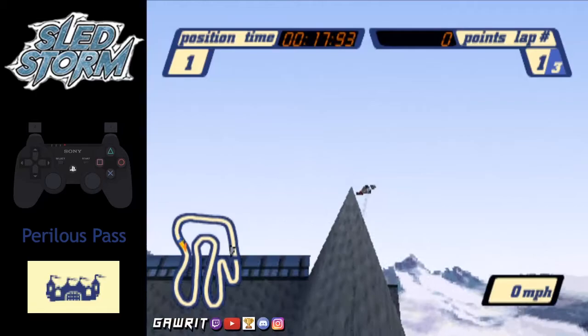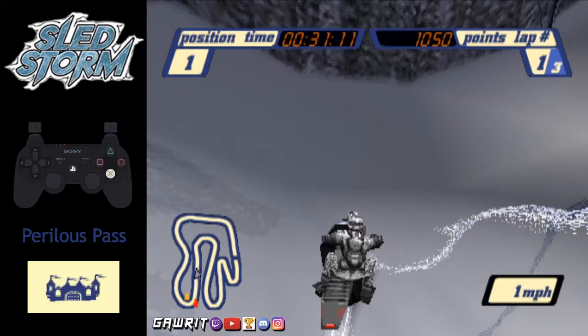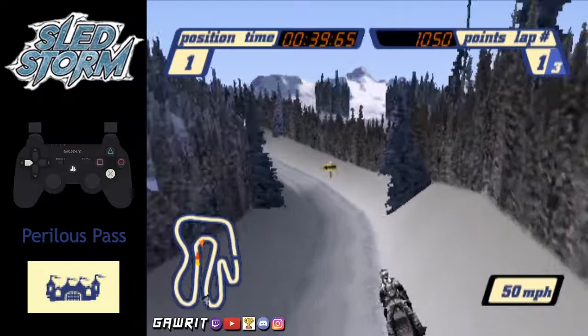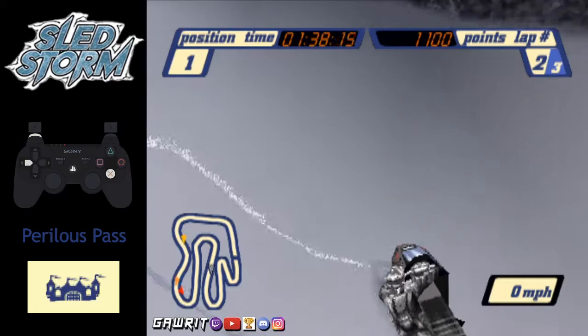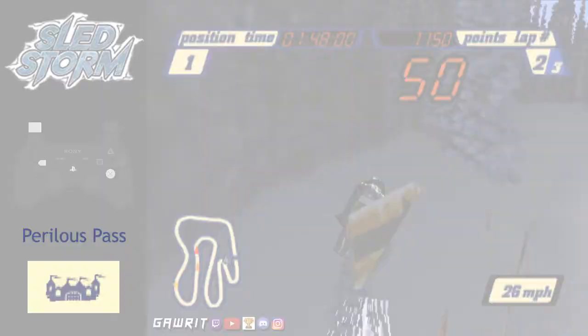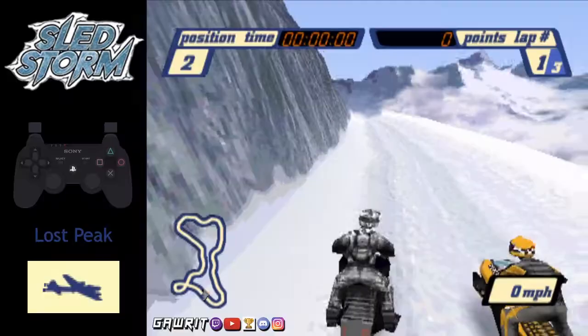Now if the side castle skip is too much at first, there is a log skip further down the course — super easy to do. Place your sled underneath the log and then crash up against this wall. You should spawn on the other side of the track. There's also the loop skip, which in conjunction with the Perilous Pass shortcut is the fastest route if you're not going for the side castle skip. So we're just going to crash up against this wall right beside this dead tree, and we'll spawn on the other side.